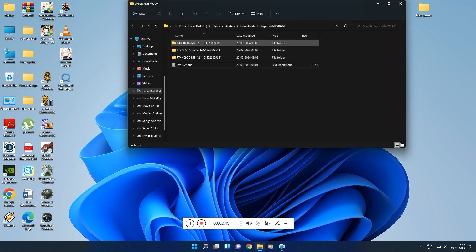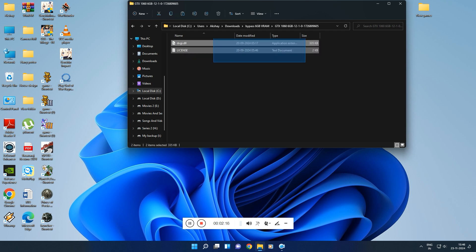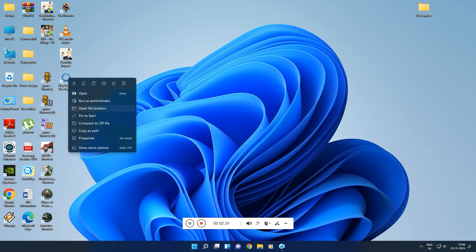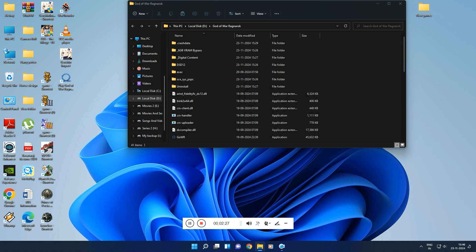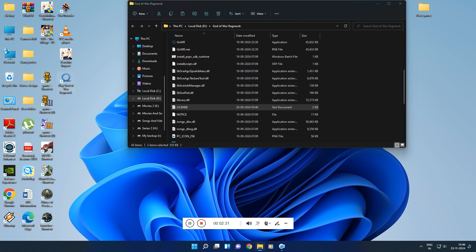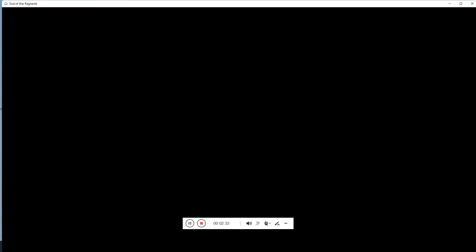Since I have a 1050 Ti, which is equivalent to a 1060 6GB, I'll copy those files. I'll provide the link for that file. Paste it into the game's installation directory. Let's check — let's hope it works.